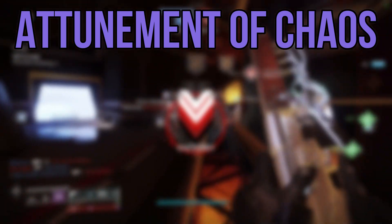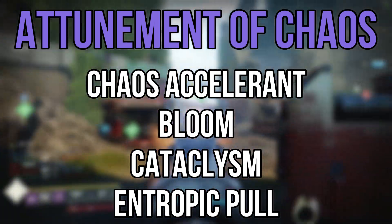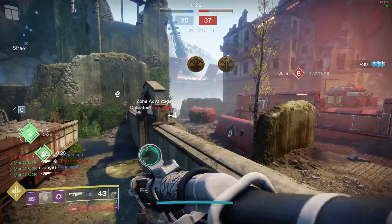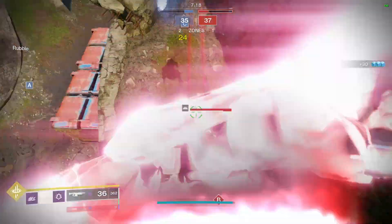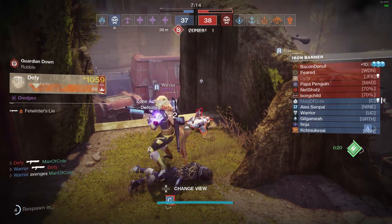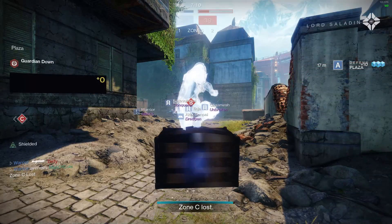Top Tree Voidwalker is Attunement of Chaos, and in this subclass set we get Chaos Accelerant, Bloom, Cataclysm, and Entropic Pull. In my opinion, this is definitely more of a PvE subclass than a PvP one. There can surely be some people that use this in PvP and use it effectively, but ranking this subclass on its own without any help from exotics doesn't give me a ton of confidence with its lethality.